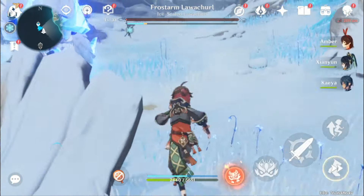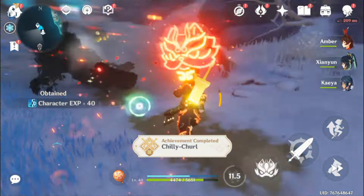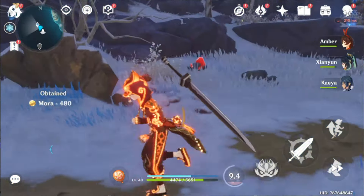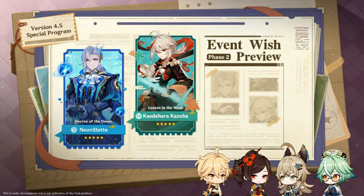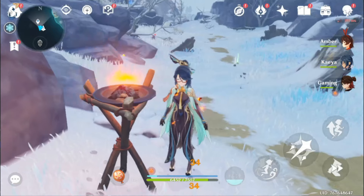Kaidori is also going to release in 4.5, so you can complete her story quest to get 60 extra primogems. Version 4.5 will feature Chaori, Arataki Itto, Nuvalet, and Kazuha's banners. Four limited banners mean there will be 4 test runs as well, so you can get 80 primogems from there.